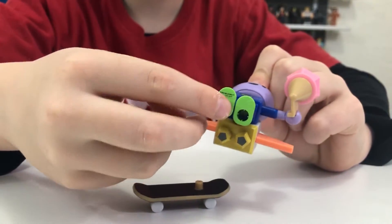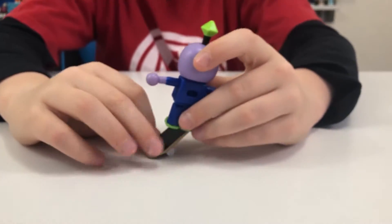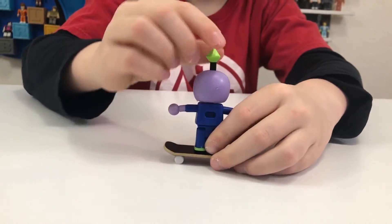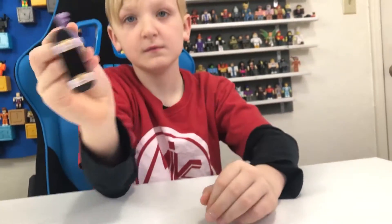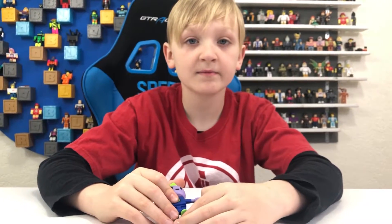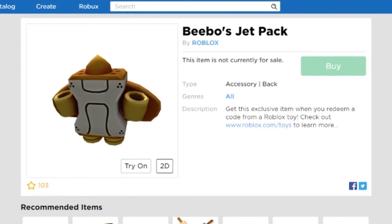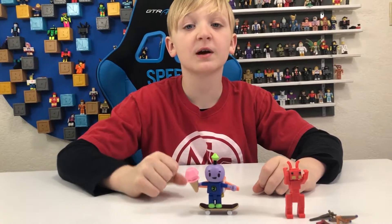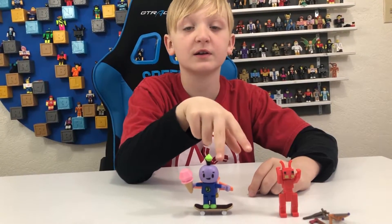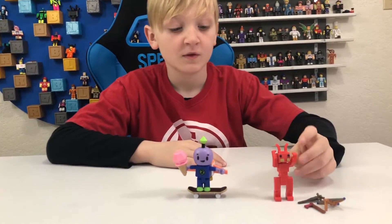The skateboard's got this little peg which fits for him because he has a hole in his foot right here — you can stand on it. Here's a look at his code item. Let me know in the comment section which one of these two is your favorite.